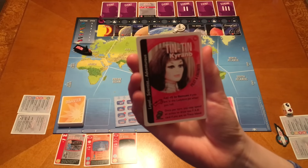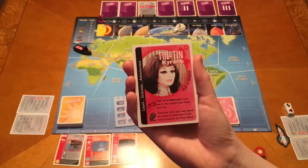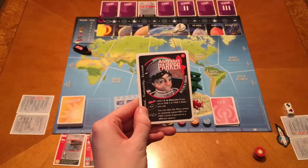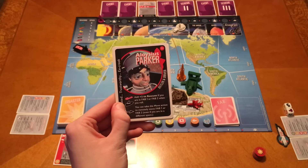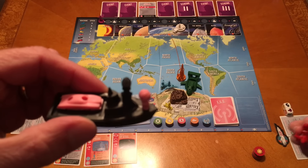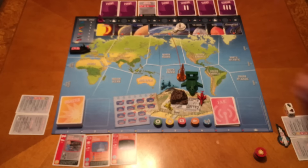So first we have Tintin. She'll be in the Lady Bird Jet and you add two to any rescue if you are in the Lady Bird Jet when you roll. Once per turn you may spend an action to draw one FAB card if you're on Tracy Island. Then we have Parker - I'm playing Tintin and you're playing Parker. You add plus two to rescue if you are in FAB1 or FAB2 when you roll. You can also take the move action to remotely move FAB1 or FAB2 even if you are in a different space.